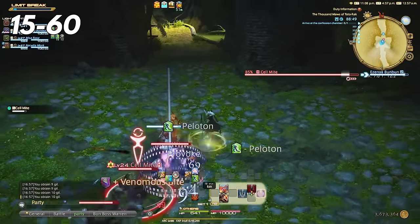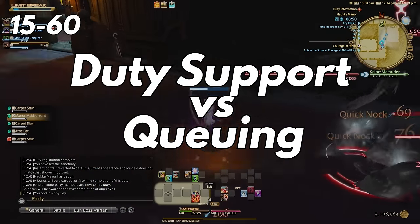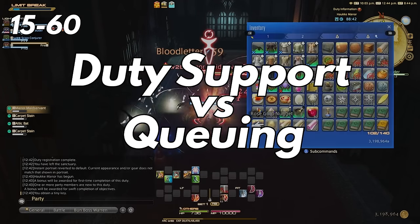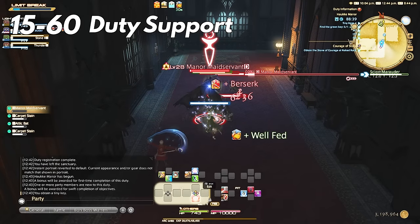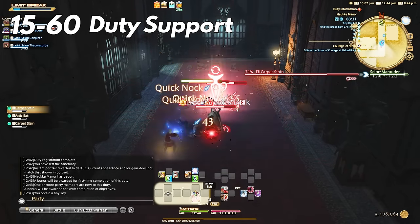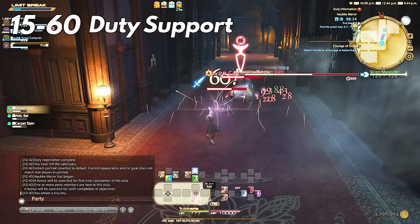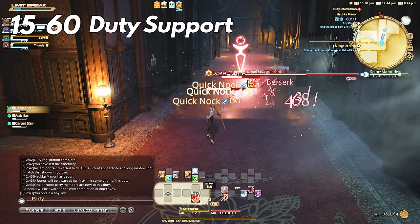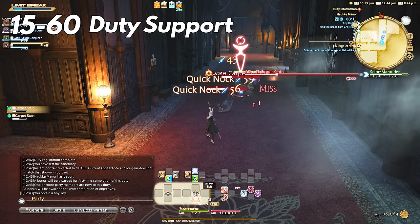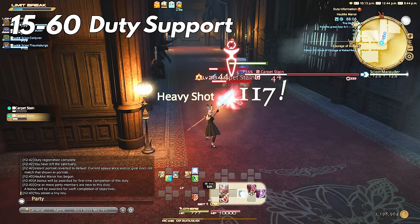Now for DPS, the question is do we run duty support — which means spamming dungeons with the NPCs since there's no queue time — or do we do queue times and do other things in game while we wait? I have my own opinion but let's go over some tested methods. I ran both with my Archer/Bard job for this video. The duty support dungeon of Haukke Manor took 22 minutes with the NPCs. I noticed the NPC kill time is incredibly slow because they're putting out way less damage than real players. Another thing I noticed at lower levels is that they are mainly single targeting. Someone in the discord mentioned we should single target with duty support dungeons because we'll burn down mobs quicker than AOE-ing as a real player — I'll leave that up to you to decide.